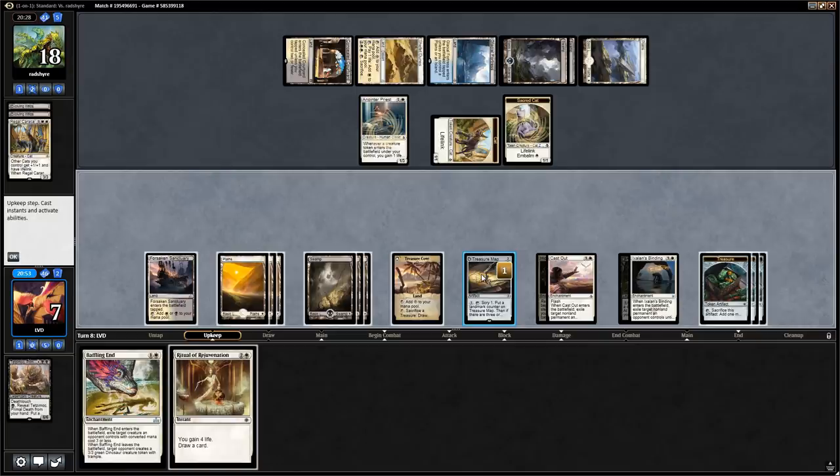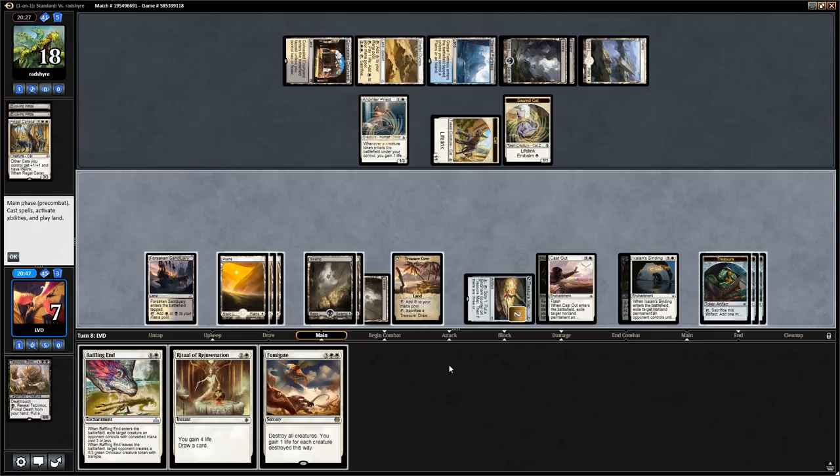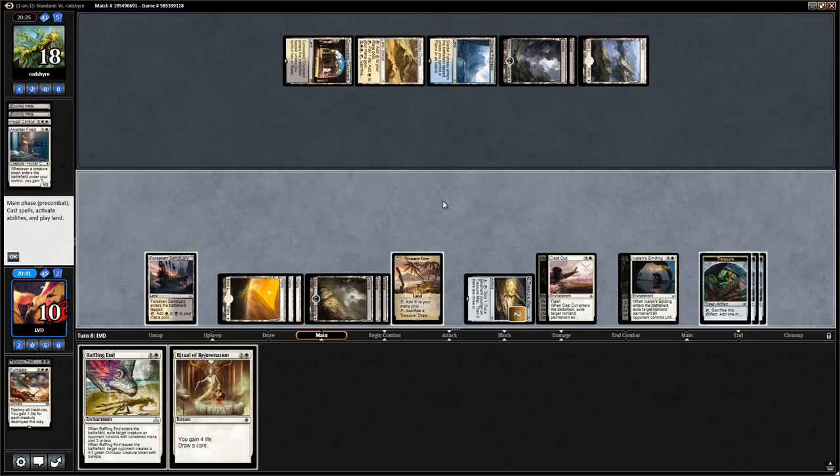On upkeep we scry with Treasure Map, bottom the Swamp, and find Fumigate — perfect. We don't want to do anything else first so we just play Fumigate, gain some life back, and can still activate Treasure Cove end of turn.